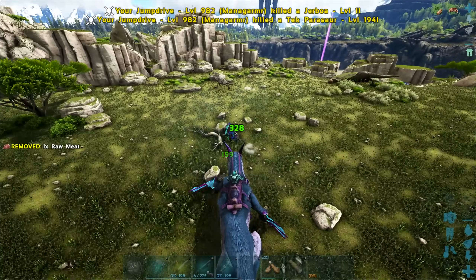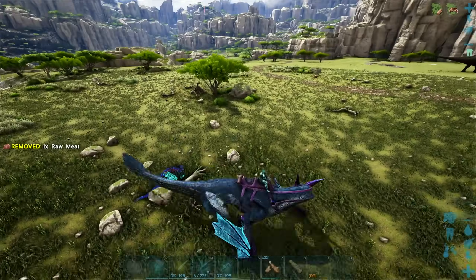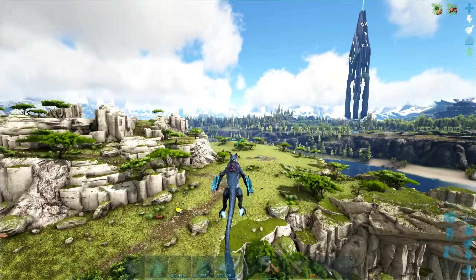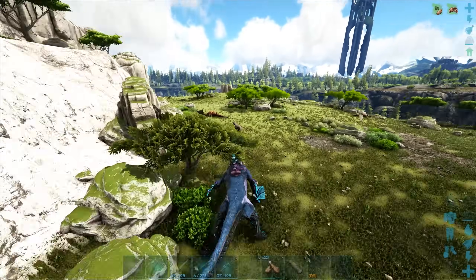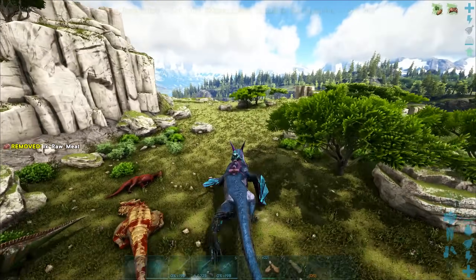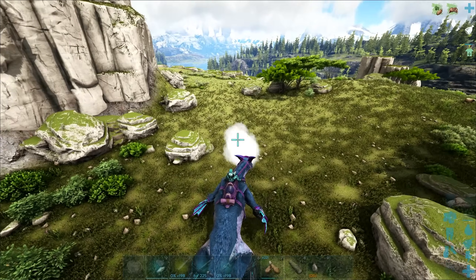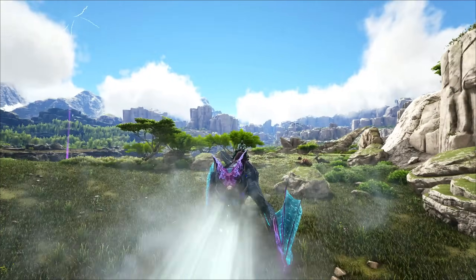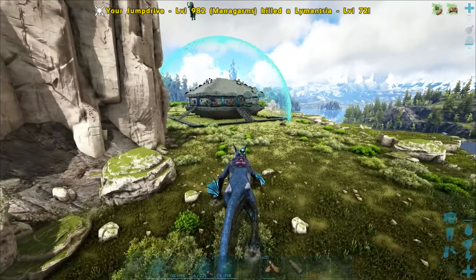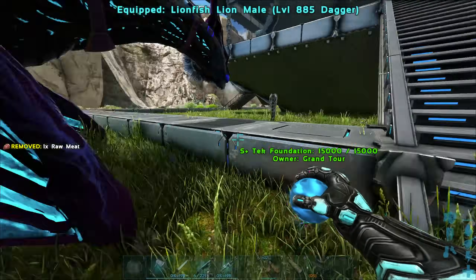That damage is amazing — that's the headshot damage right there: 328. The melee attack damage we're doing is honestly incredible. The DPS on this thing — we'd be able to deal way more damage by just spraying its breath at something for five seconds. Even the attack speed, it's very quick as you can see. But the DPS on this is just like a laser beam — that's realistically what it is.